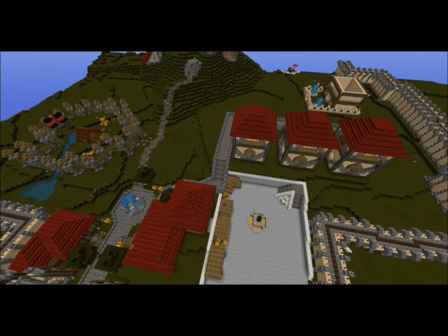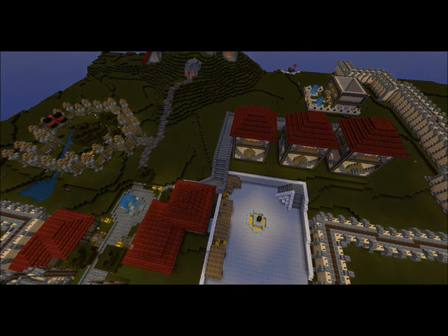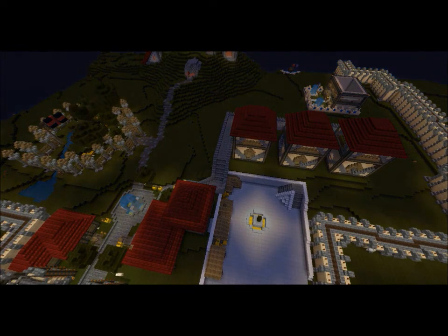We need some variations in the city so it won't all be stone brick, wooden logs, nether brick, and sandstone. I think the rich house was a nice different touch. Adding some fountains, like a front garden — it doesn't really have a back garden, but maybe we could have that sometime.